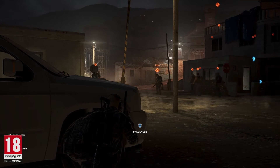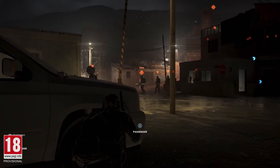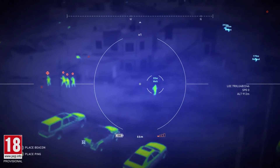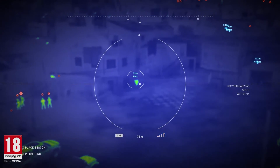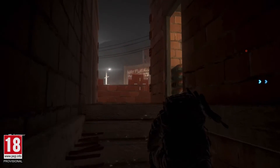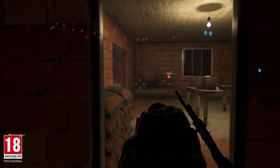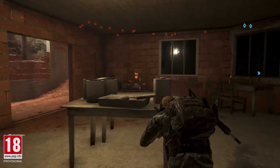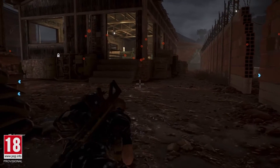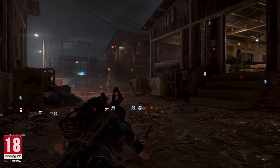The diversion grenade is another great tool that can be used to distract enemies. Since we're attacking this camp at night, we can take advantage of each NPC's unique day and night agenda. For example, this soldier here is taking a rest. Midas is keeping a low profile to avoid being detected.